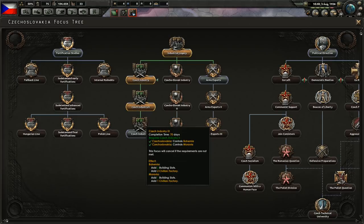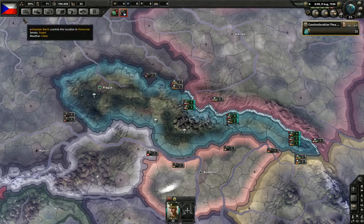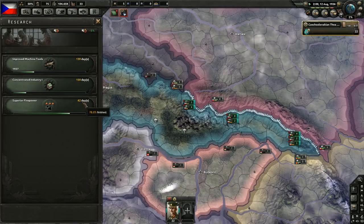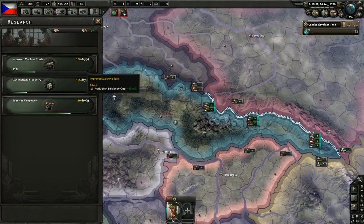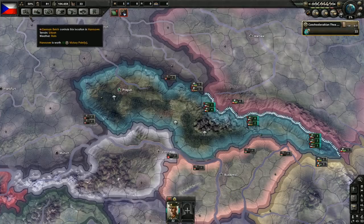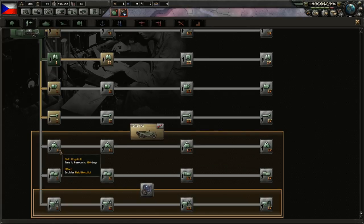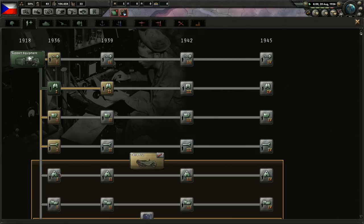We'll probably want to add the recon company and field hospital. I think it's best if we wait for the field hospital — that's going to be super important for us with our manpower limitations. Focus is done — Czech industry free. Superior firepower takes about 60 days to finish.